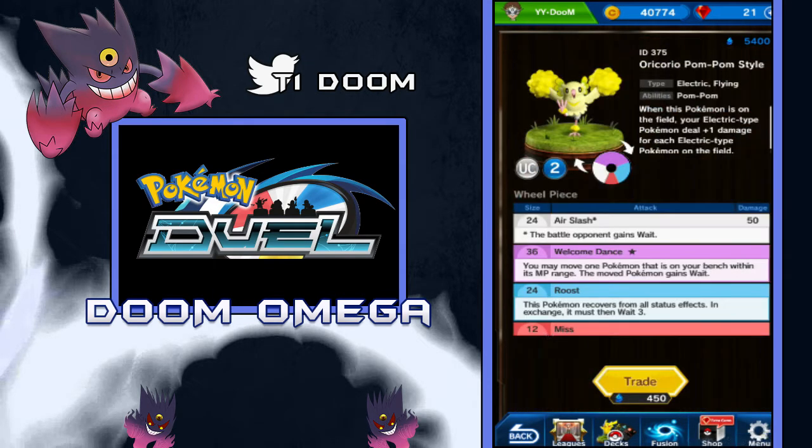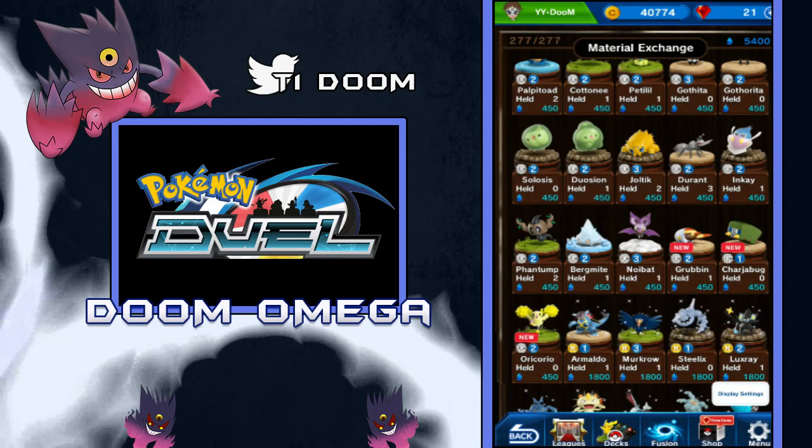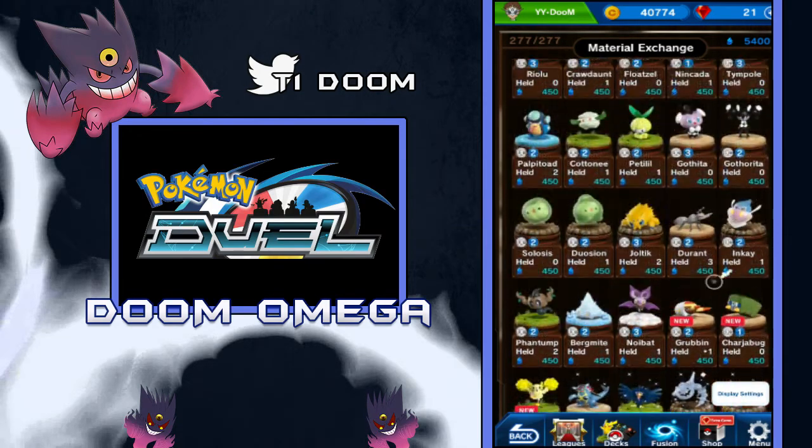Then we got Oricorio — it's the Pom Pom style Oricorio. The ability Pom Pom says that when this Pokemon is on the field, your Electric type Pokemon deal plus 1 damage for each Electric type Pokemon on the field. So that's pretty cool — it's almost like a better Joltik if you're running an electric deck. I can see people running a cool electric deck with this and Tapu Koko to get some serious buffs. Then it has Air Slash which is 50 damage — opponent gains weight if it gets knocked out or it's neutral. Welcomedance says you may move one Pokemon on your bench within its MP range — to move, the Pokemon gains weight, so you can move someone off the bench. Then it has Roost which is 24% of its wheel and a 12 miss. Not too great, but it has a cool ability. For an uncommon it's not bad at all.